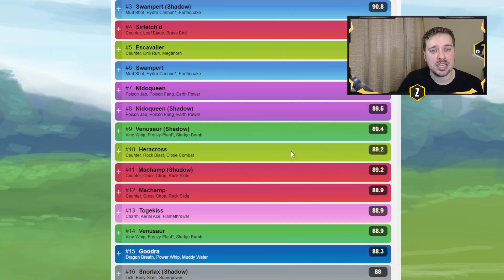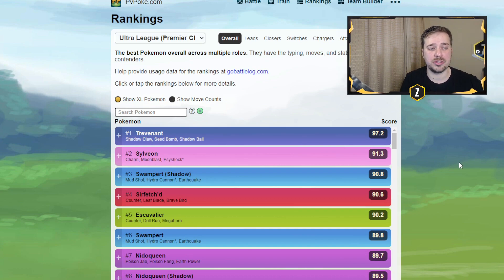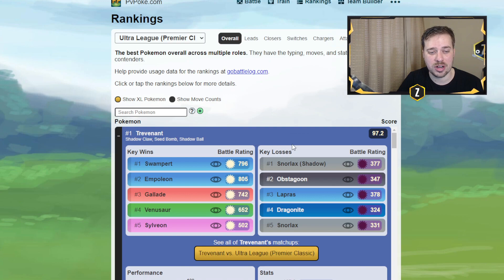Some really key stuff to focus on: either build yourself a Trevenant and look to build teams around that, or build Pokemon to counter Trevenant and build a team around those. Basically, if you don't have Trevenant or don't want to use it, you're going to want to build around a Snorlax, Obstagoon, or Dragonite, as they can do really well there.